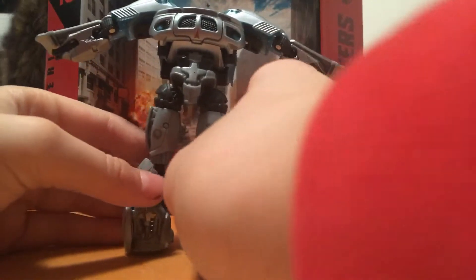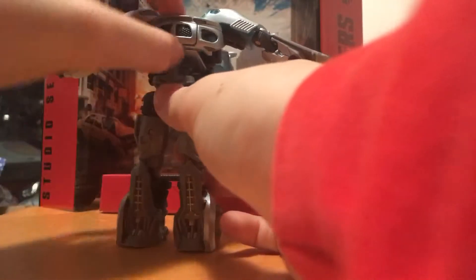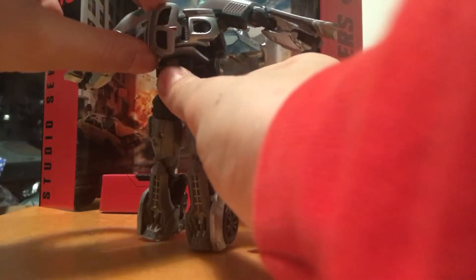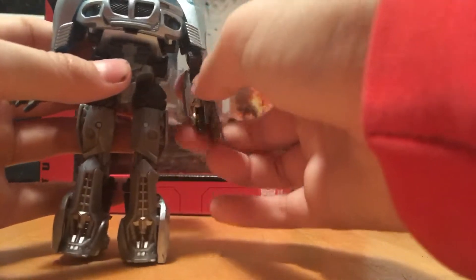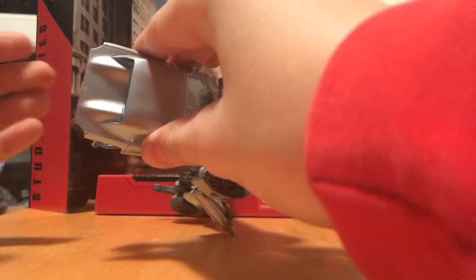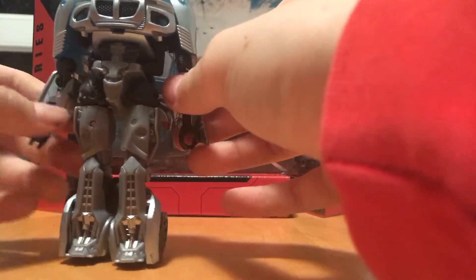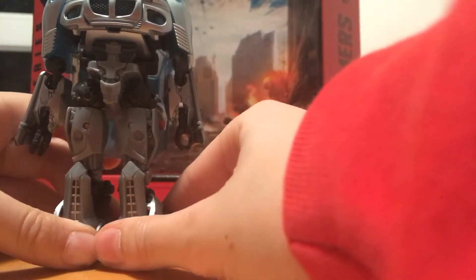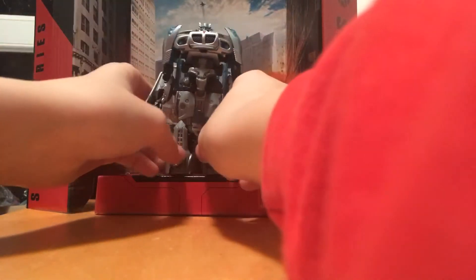Continuing from the last point, just grab the front again — we've already done this before. Turn it around, bring the arms down, bring out the hands, bring up the peg, bring up the head, and you've got Jazz back into robot mode after the comparisons. You can then put him in the scenery.